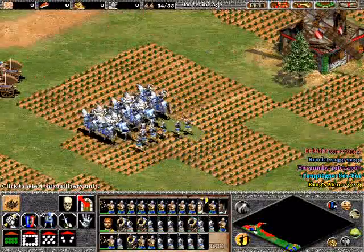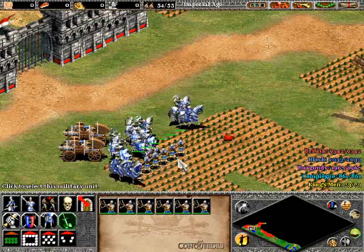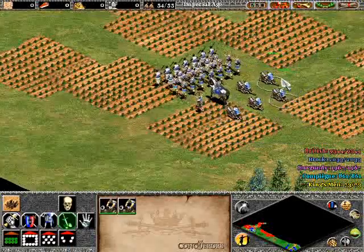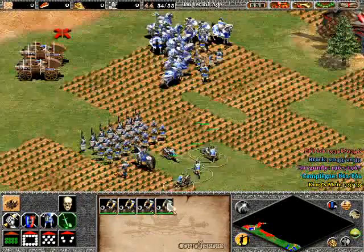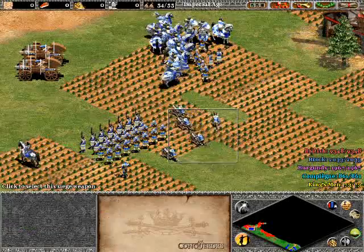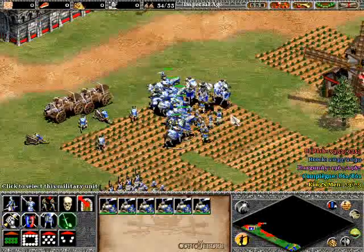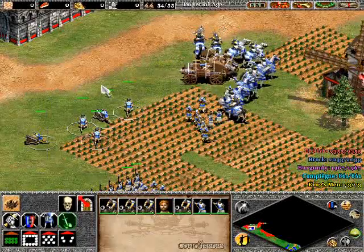We'll bring the trebuchets up and have those guys take down the gates. Keep your cavalry in front — always your most powerful infantry or man-at-arms units, your non-siege units. Joan should be near — yeah, she's good, she's back at 100%, which I like as a little addition they had in Age of Empires: The Conquerors. Keep it as far away as range allows, and get these guys out here.